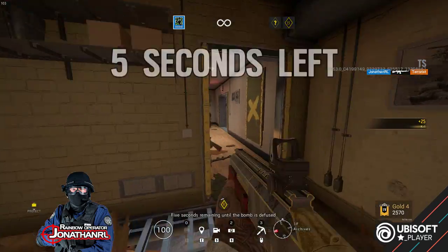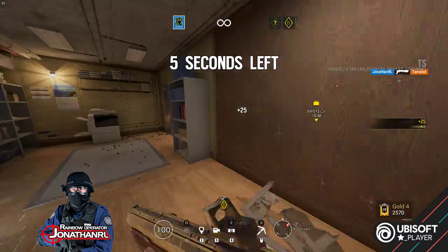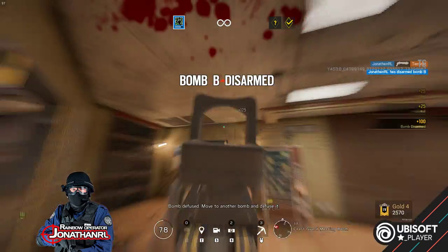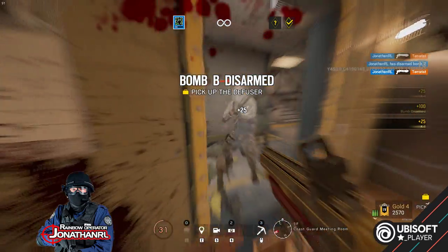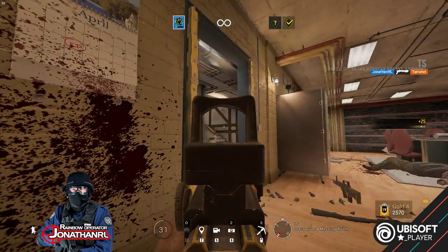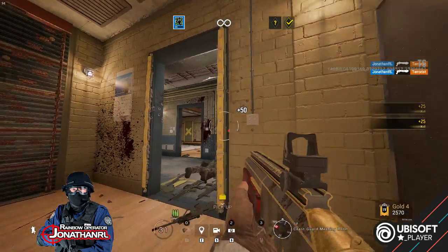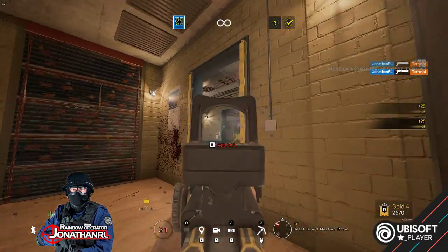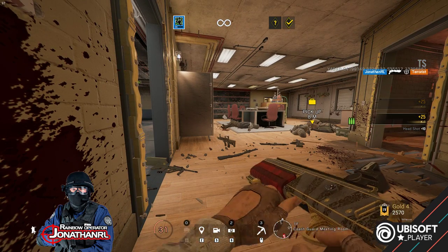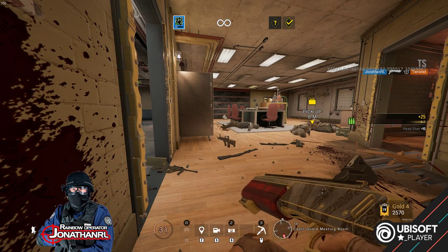So we'll try out the secondary then. Oh, we are in trouble — barricade going up, hostiles are here! Alright, we'll need to pick up the defuser and move on to the second bomb.